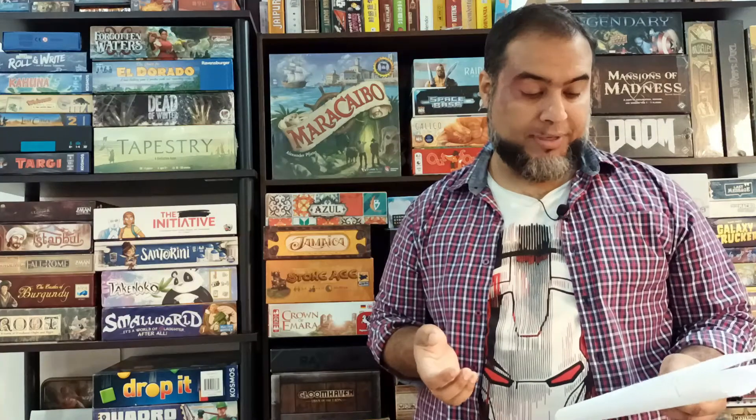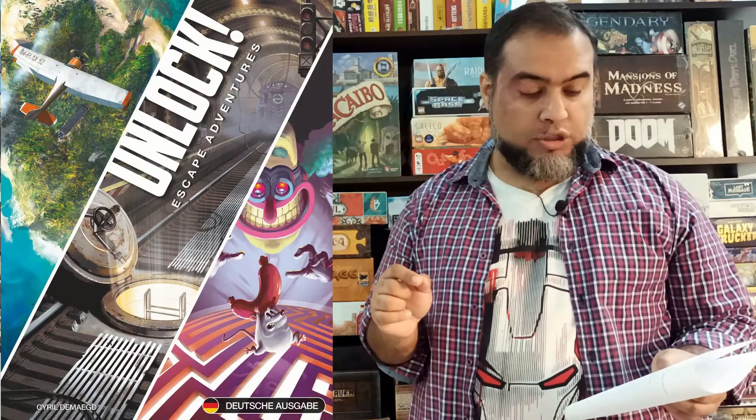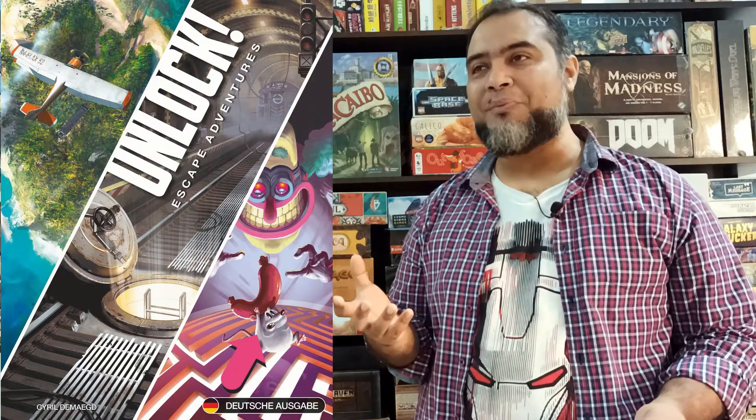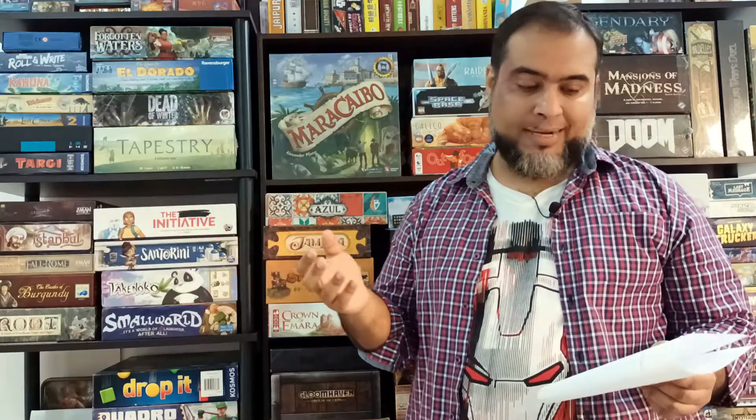At number 24, also from the Escape Adventures box, is Squeak and Sausage - where the returning villain was first introduced. Other than the whimsical art, I don't even remember what puzzles were in this one, which says how forgettable it was. It was fine but nothing out of the ordinary or innovative that I can point to, which is why it's ranked lower at number 24.